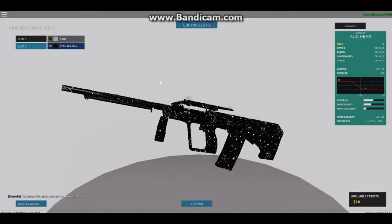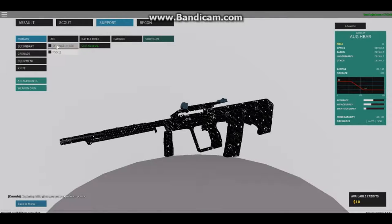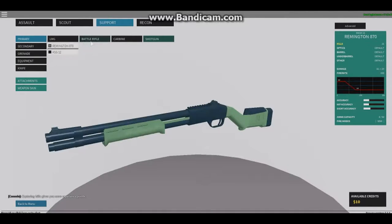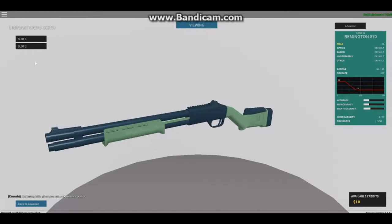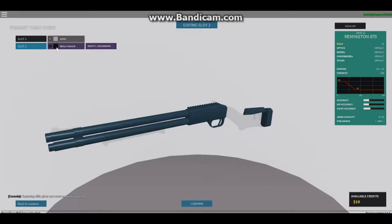Yeah, I think I like that better. I got one for the Remington - the old original one. They were both in the beta at the same time, but this one was out in the normal game first. Oh, we got black! I love black because it just looks so good on shotguns and stuff. I want to see how it looks.